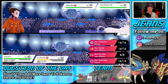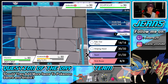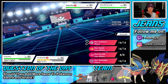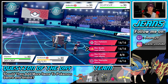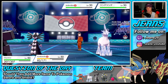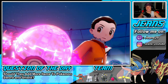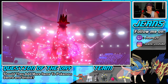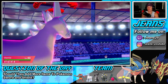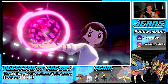Glaceon comes out and I'm dynamaxing it. Do I go for Max Knuckle, Max Quake, or Max Hailstorm? I think Quake is better because we get that special defense boost. Gothitelle will helping hand and we go for Max Quake — that's definitely the play. I could go for Hailstorm for big STAB damage but you only get the weather change, no other benefit. He dynamaxes too — so it's dynamax versus dynamax. Might go for Steel Spike into me but I should get that Chilling Neigh boost.